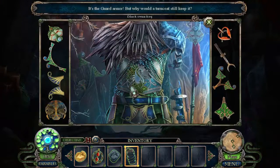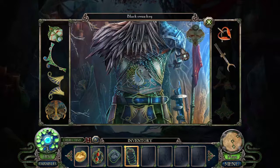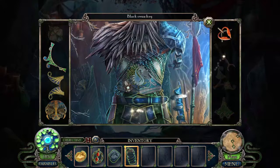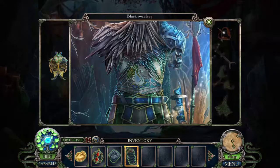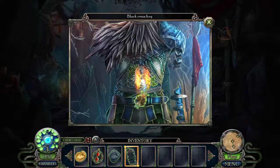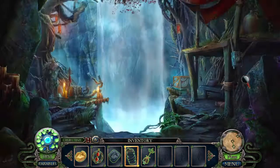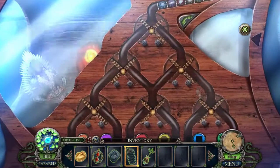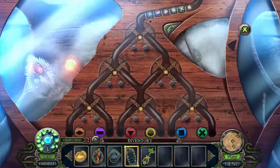It's guard armor — but why would a turncoat still keep it? I don't know — I guess we'll never know, detective. Let's just solve this mini hidden object screen. Get that red thing and we're done. There's no win, which is a shame. I really hope they bring back the win in the full game. Part of the guard's insignia is missing. Well, there's what we're looking for — just what I was looking for. Now to get it out.